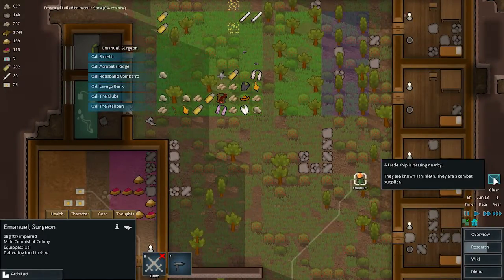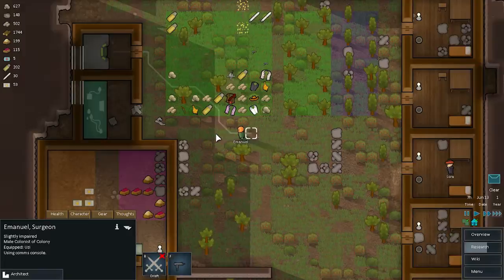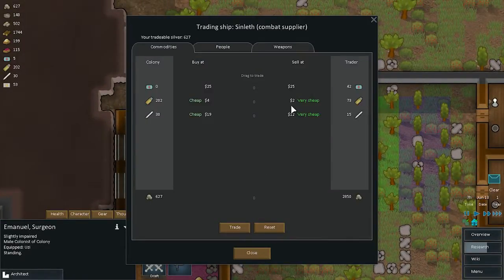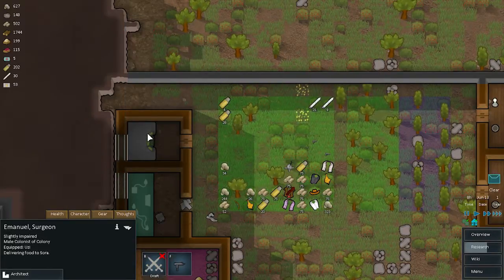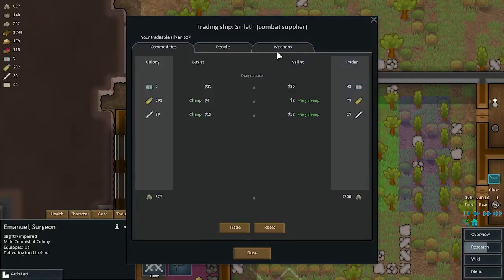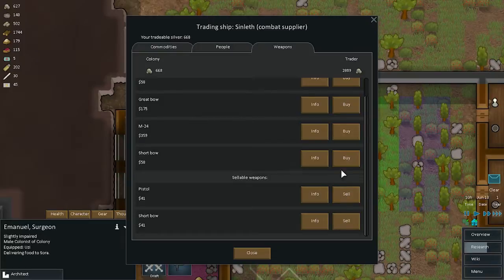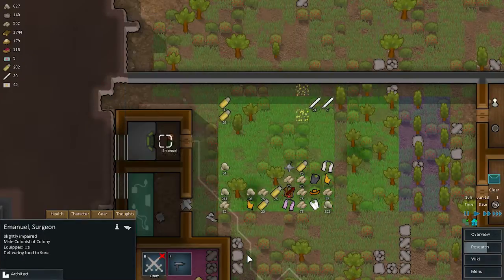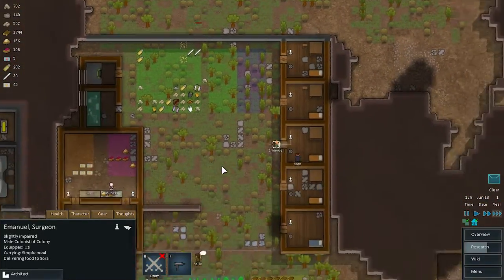Let's go ahead and call them to see what they have. They have shells and missiles as normal, plus weapons — a great bow, an M24, and a short bow. Let's not buy anything this time. Actually, we might be able to sell some of these pistols we have laying around — let's go ahead and sell the two pistols and the short bow.